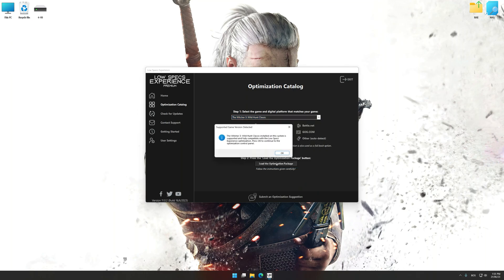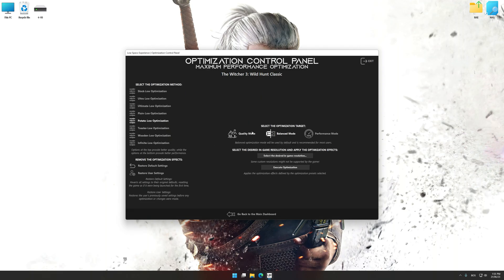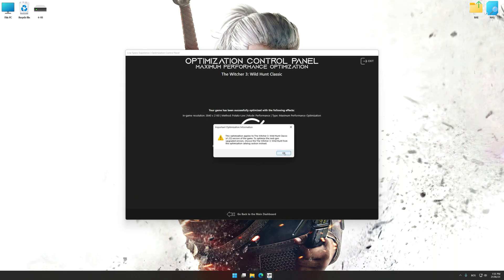Low Specs Experience will automatically detect a supported game version on your system. Now press OK and the optimization control panel will load. Once the optimization control panel has loaded, select the desired optimization presets and the rendering resolution for the game. Feel free to experiment with the optimization presets and rendering resolution to see what works best for your system. And now, to apply the optimization, press the Execute Optimization button and then start your game.